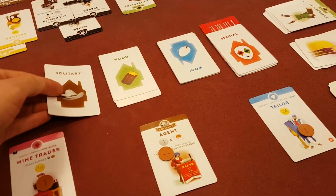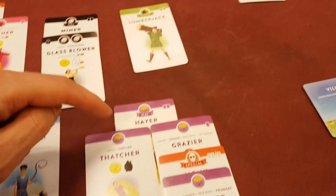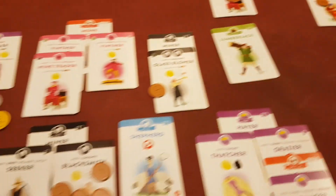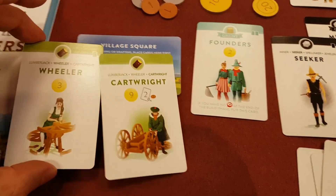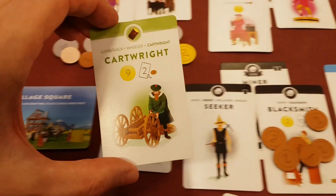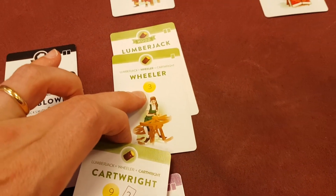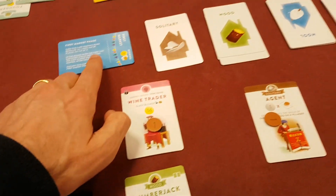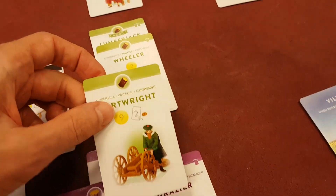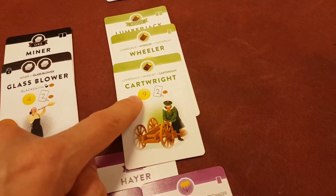He goes on one of these face-down stacks, and then I would acquire my lumberjack. You can actually have two stacks of things on each of the basic villagers. So on top of the lumberjack, I could then put my wheeler, and later on I could also put my cartwright on top of the wheeler. He will score me three points in the scoring phase. There are two main scoring phases in the game — the red one and the blue one. But if I play my cartwright, it covers up the wheeler, so I'm not going to get those points, but I'm going to get the nine points from this.